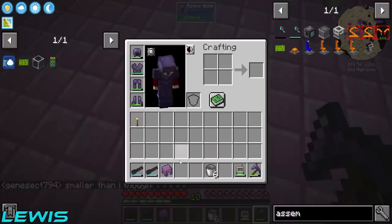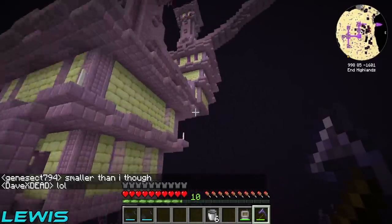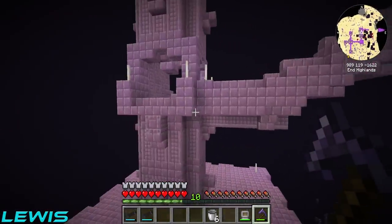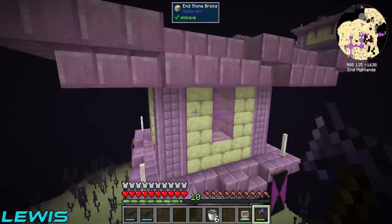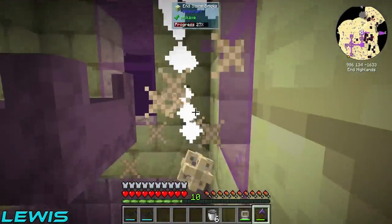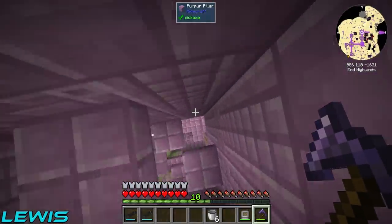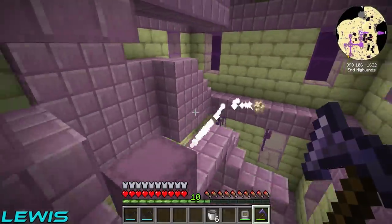Get out of here, shulker! How do we get more stone? You go mining. Can you put speed upgrades in the digital miner? Because if we find some speed upgrades with a high-tier solar panel we might be able to do some serious mining with that.